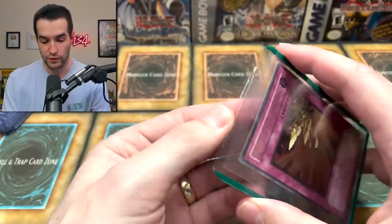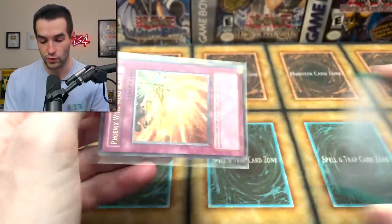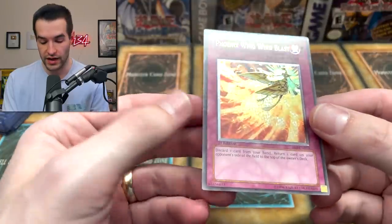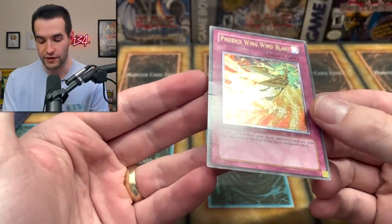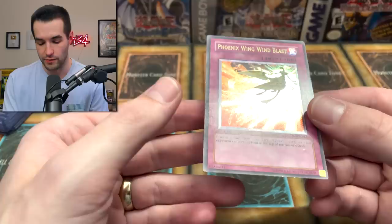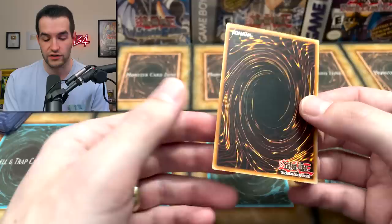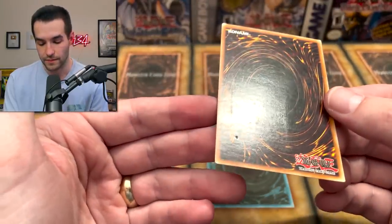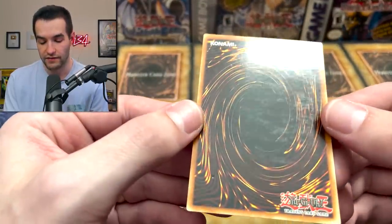There's some heat in this collection - we have a Phoenix Wing Wind Blast. This is an incredible card for old school formats like Goat and Edison. This one is not in great shape though - there's a significant bend right there, so I'd call it heavy play just for that. There's a little dot, the surface is otherwise pretty clean, but the back has scuffing. I'd call this a heavy play.